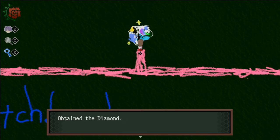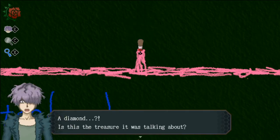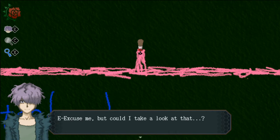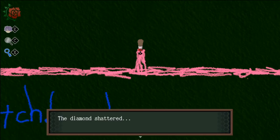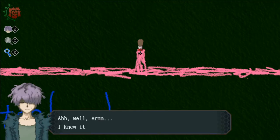There's something here. Obtain the diamond. A diamond? Is this the treasure it was talking about? Excuse me, but could I take a look at that? The diamond shattered. Oh well, I knew it couldn't have been real, of course. Really, I did.